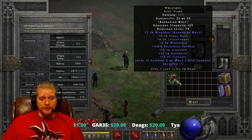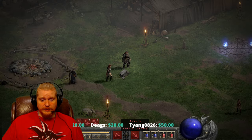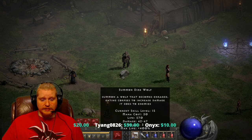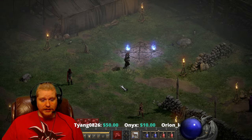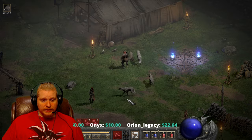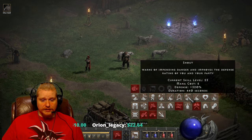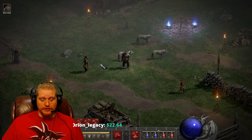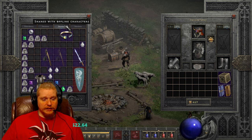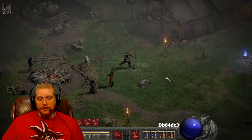We also have a level 15 summon dire wolf, which is very interesting because we'll be able to summon some little wolves to come help us out. Maybe when a patch comes out that improves these guys they'll be a little more useful, but right now we can summon three dire wolves, which are pretty nice. The dire wolves also have a secondary effect — they eat corpses, so when you kill something with a dire wolf you get a really nice bonus from them consuming the corpses.